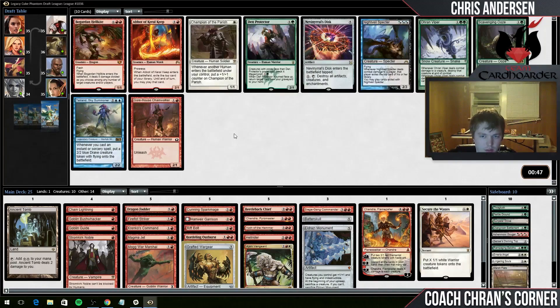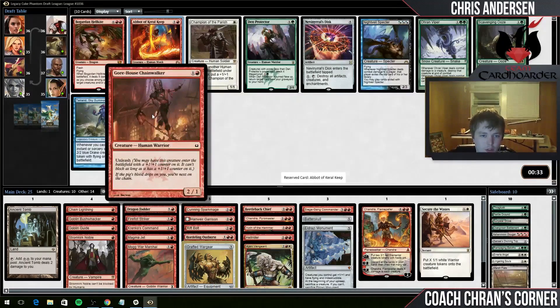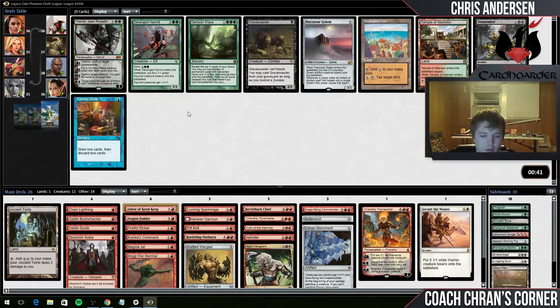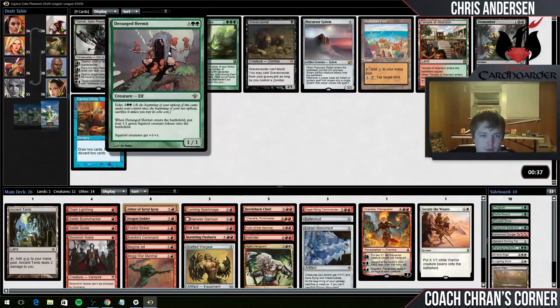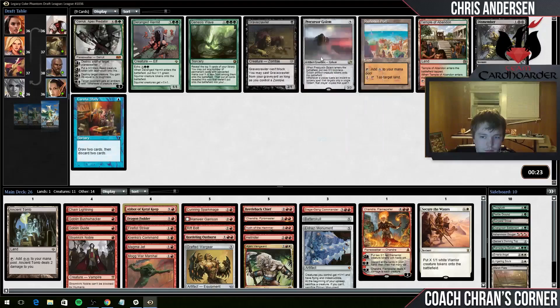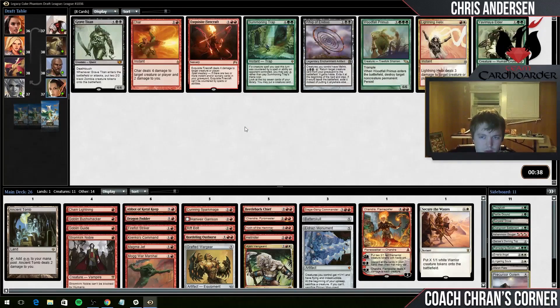So we're on 24 cards right now. None of this stuff is particularly appealing. I suppose I can take the Abbot - I don't know if it will make the cut, but there's a good chance it will. Gorehouse Chainwalker is a 3/2 can't block for red one, which is okay but not very token-synergistic. I think Abbot's the better call.